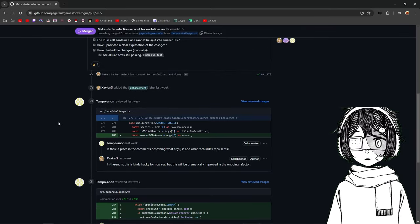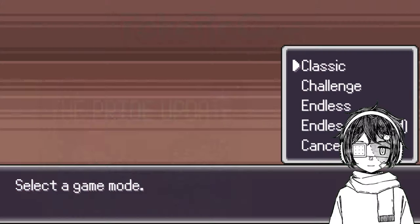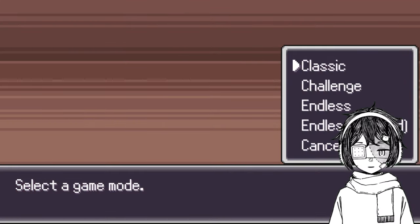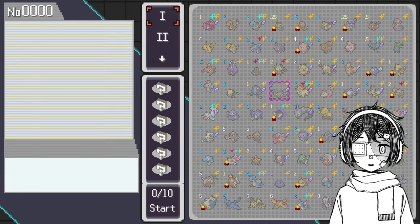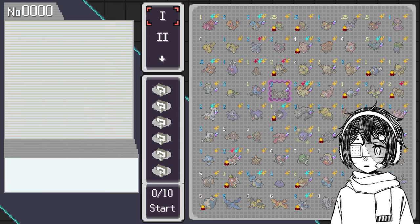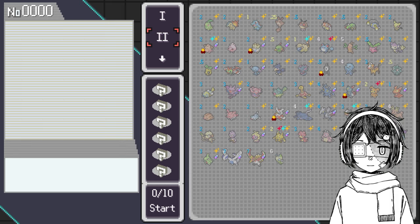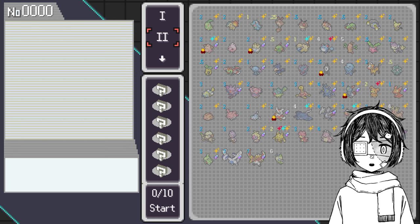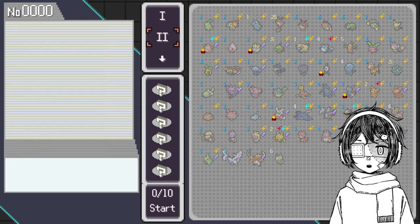We're gonna see if it works. I have done some tests on my side — it should work — but we're gonna do it on video right now. So what this change does is mainly for challenge mode. Now if we go into Gen 4 for example, there are some Pokémon that you can select in Gen 2 that are currently in Gen 2 but you couldn't pick them because their last evolution is in Gen 4. And now you can actually do this.